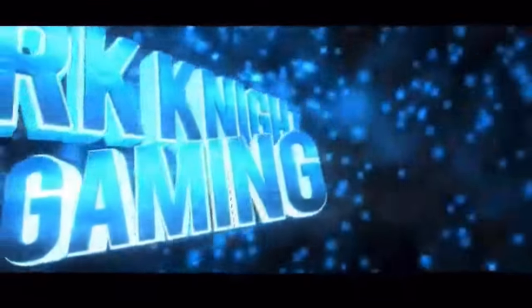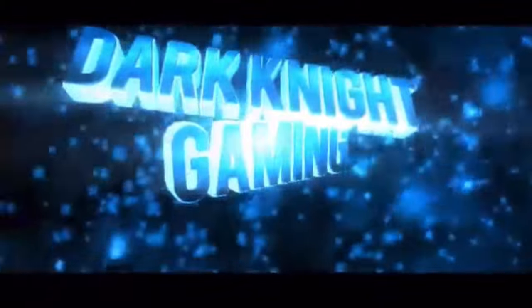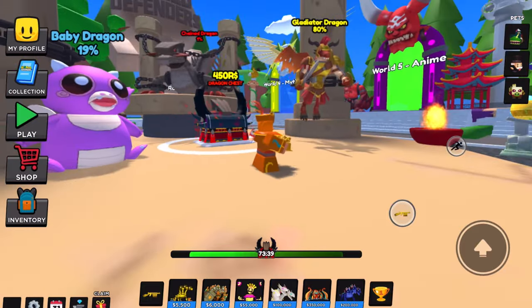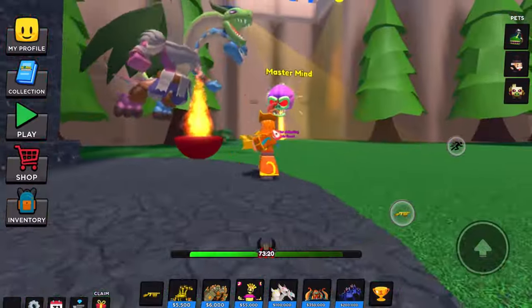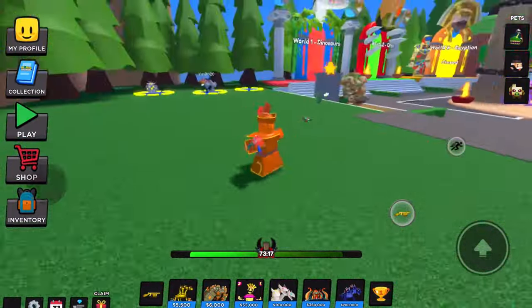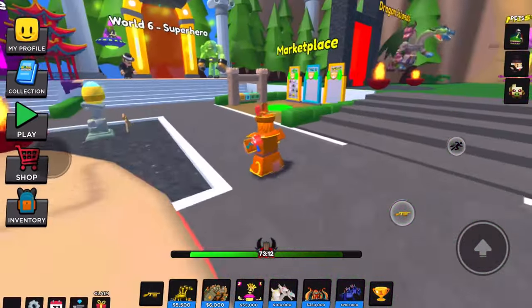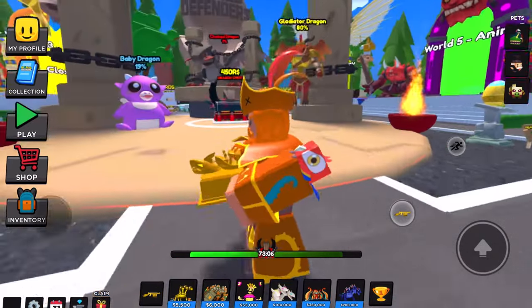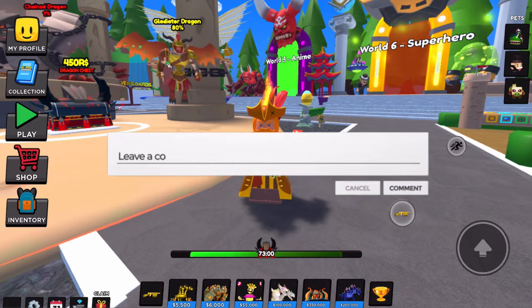So guys, as you can tell Dragon's Islands are here. We can see a baby dragon, gladiator dragon — oh, this chain dragon looks so dope! Dragon Islands is an event, so that's pretty cool. We won't be showcasing any towers from that today, but if you want to see a video on the Dragon Island event, let me know in the comments or leave a like.